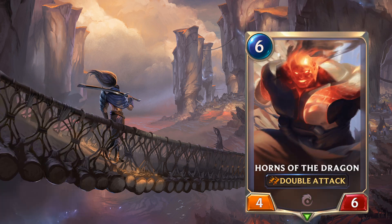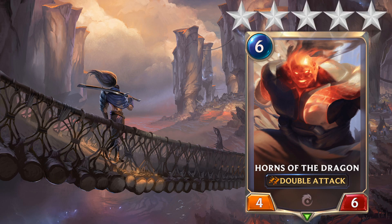Next up, Horns of the Dragon — six mana, four-six double attack. You can buff him up, but then you die because you spent three cards doing it and your opponent plays Vengeance, Will of Ionia, Concussive Palm, or any other removal. Card is not good. Zero stars. Keep him in Expedition — he's okay there, I guess.